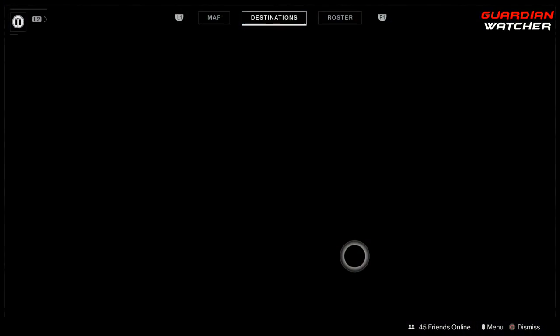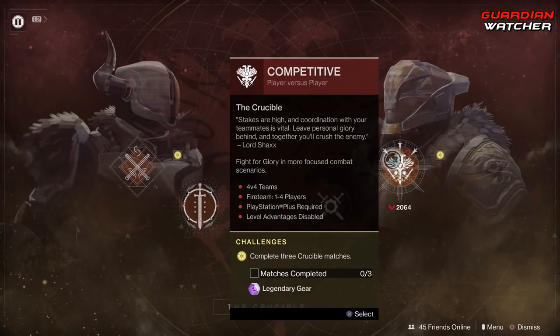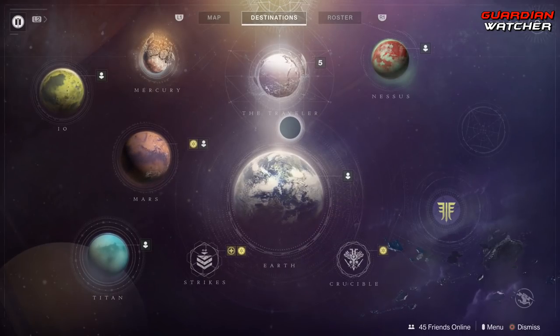Coming over to the Crucible, we have two different milestones. In Quick Play we need to complete three Crucible matches, as well as the same in Competitive. And that is actually all the milestones.